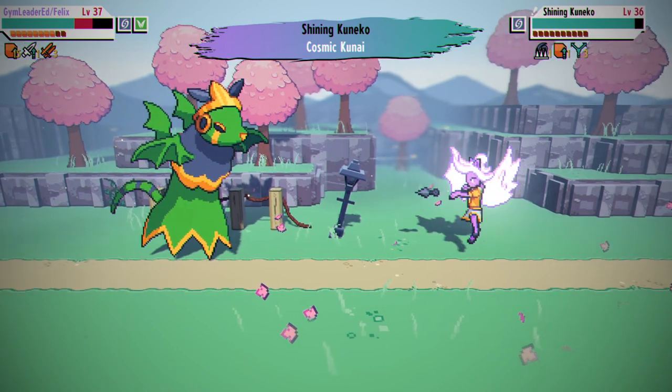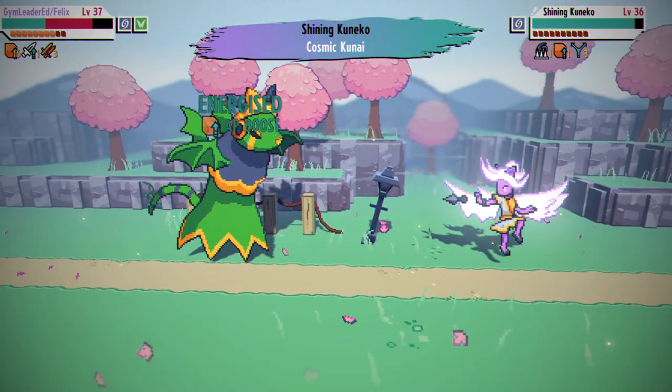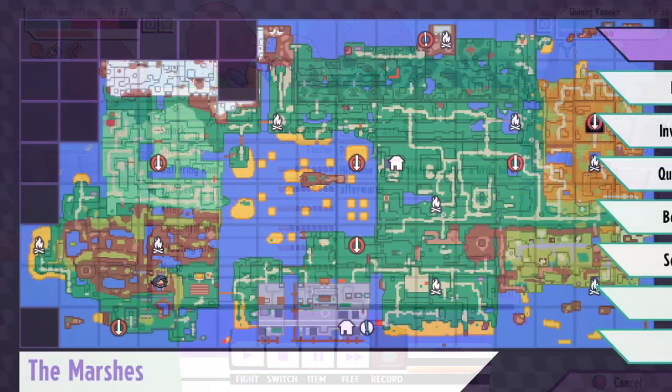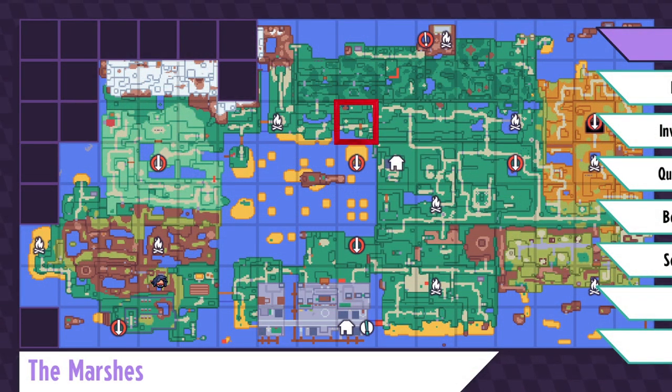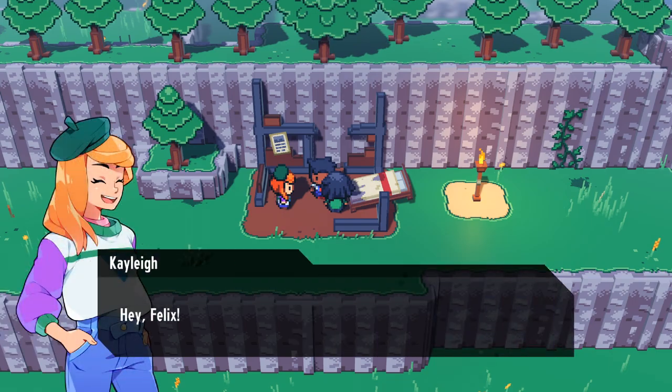First things first, in order to initiate the quest you are going to have to meet with Felix, one of the game's various companion characters, who can be located on this square on the map in his apartment. After a bit of a dialogue exchange, he'll ask you to come visit him at his house, which you can find in the main city on the lower left level by the water.